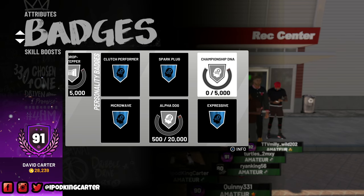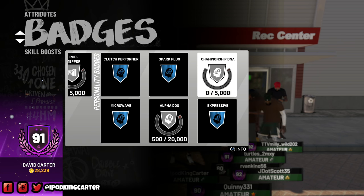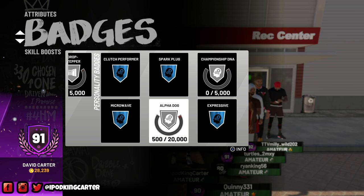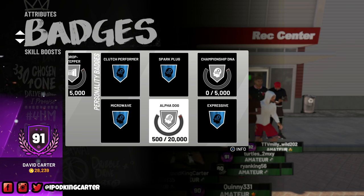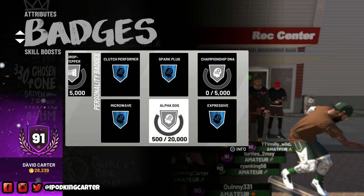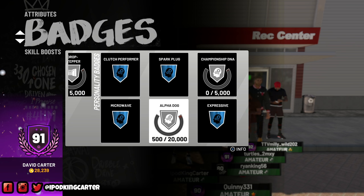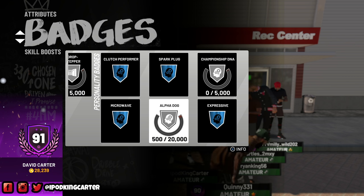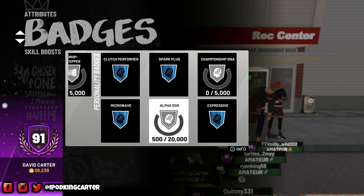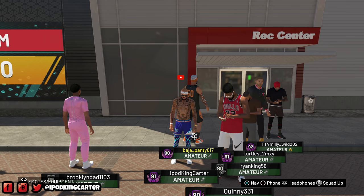As far as personality badges go, I do have Clutch Performer and Microwave because I ball out. Championship DNA - I'm not even at the All-Star game in my first season and I haven't simmed any games. As far as Alpha Dog goes, I don't think I'm gonna get it because I'm badge grinding right now. To get Alpha Dog I think you have to be leading in assists, points, steals, rebounds - the whole stat line, you gotta be a stat sheet stuffer. I'm not sure if I can do it on Pro difficulty or if I have to stay on Hall of Fame.